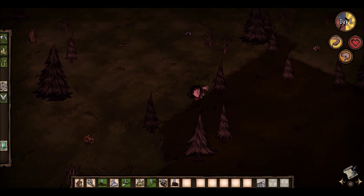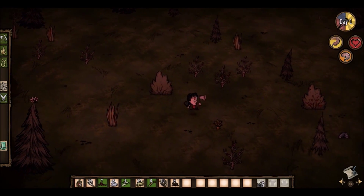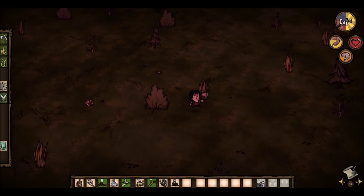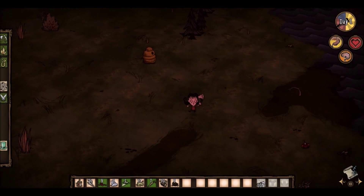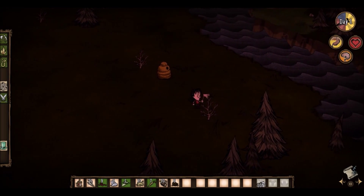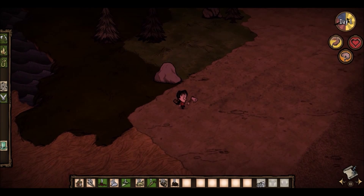Okay so we've got this kind of swampy area. Grab some more food — you can never have too much food, especially since it's Don't Starve and I kind of don't want to do that. Okay so this is where we started, by the bees. We're into this little area down here — can I just loop around? Aha, here we go! Stones and rocks — perfect, this is exactly what I wanted.